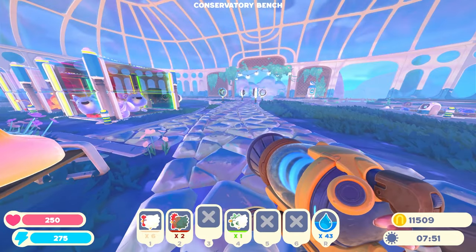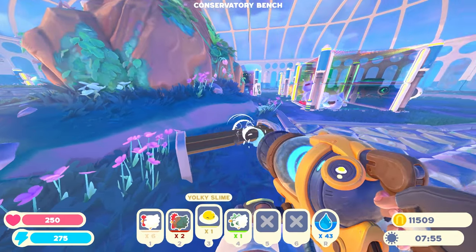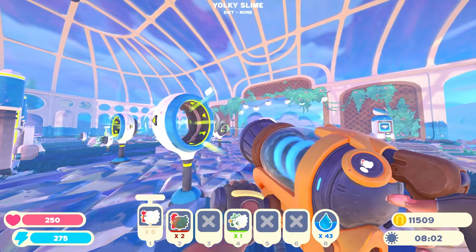Welcome back to Slime Rancher 2. It's time to do some crazy things with accelerators. Look at this little guy sitting on the bench — he's so cute. Get in my vat gun. I'm going to put him in this little infinite loop of accelerators here. Let's just get him going around.